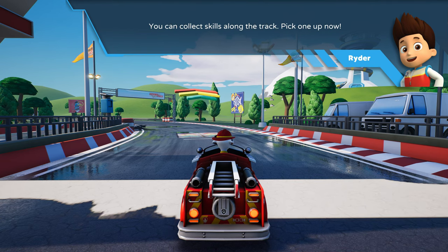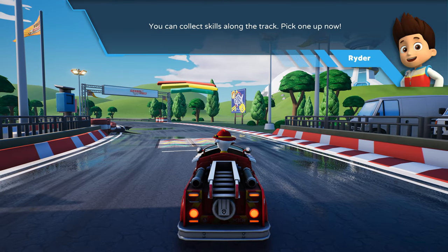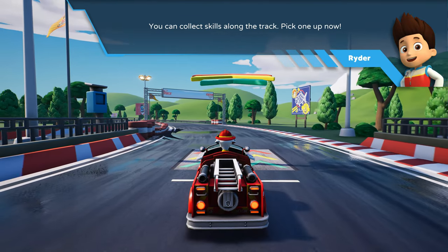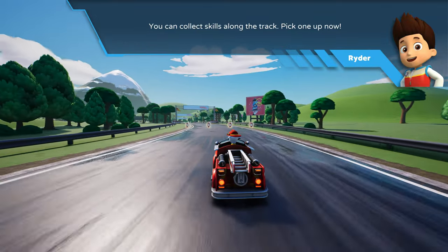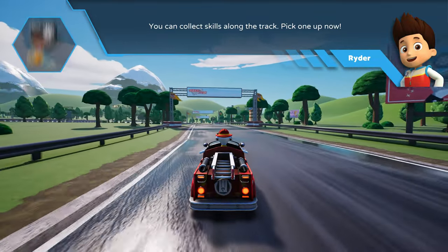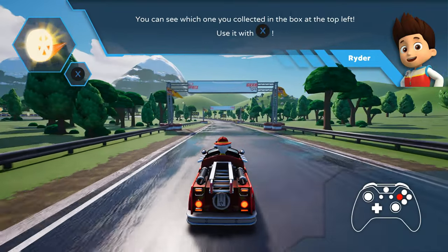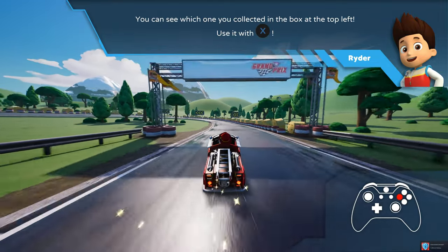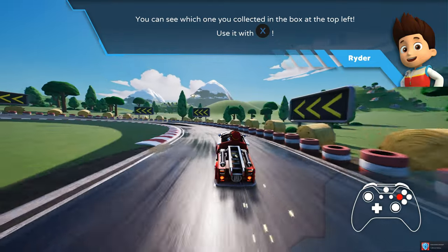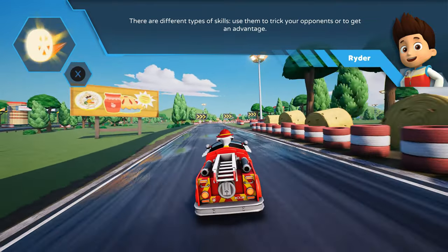You can collect skills along the track! Pick one up now! You can see which one you collected in the box at the top left. Use it with this command! There are different types of skills — use them to trick your opponents or to get an advantage!